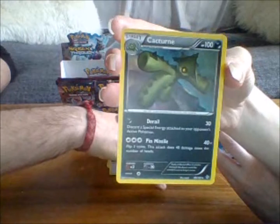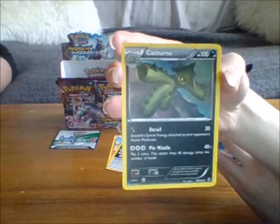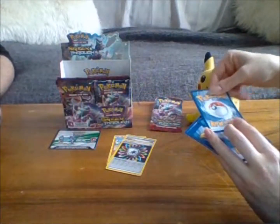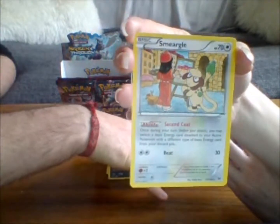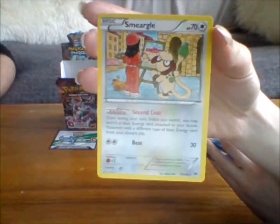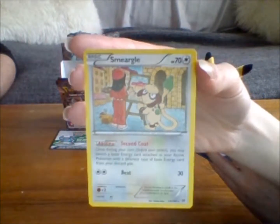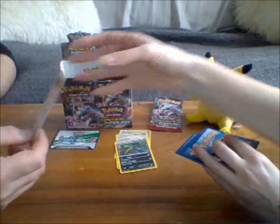Now we've got a Cacturne — we haven't got that one either. That's the next one up from that weird cactus one that looks like it's made out of Play-Doh. Oh, it's in black as well — this is a good one. Smeargle! Isn't that a character in something else? Yeah, yeah — Smeargle. That was a really bad Golem impression, I'm very sorry to everyone that likes Golem.